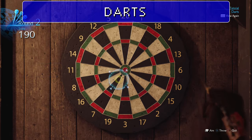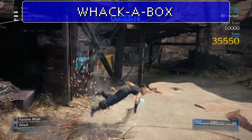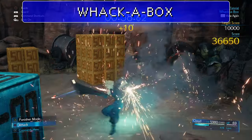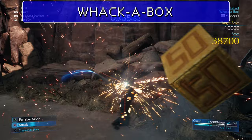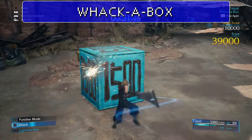For Whack-a-Box, which becomes available sometime after you arrive in Sector 5, your equipped sword determines the abilities you'll have. Crucially, the Deadly Dodge materia makes this a cakewalk — even if you're not using Deadly Dodge otherwise, you will decimate the high score.